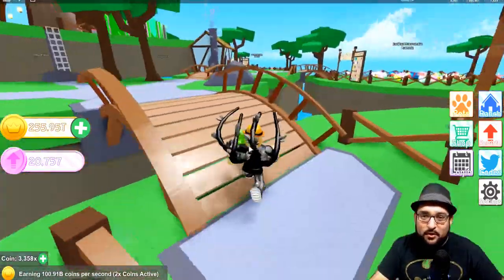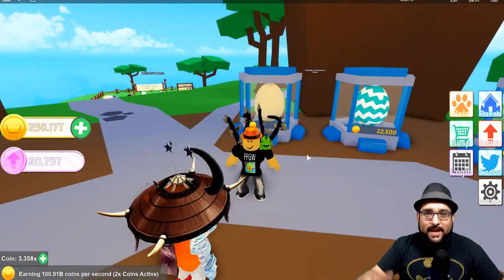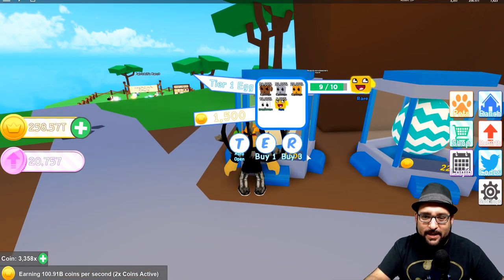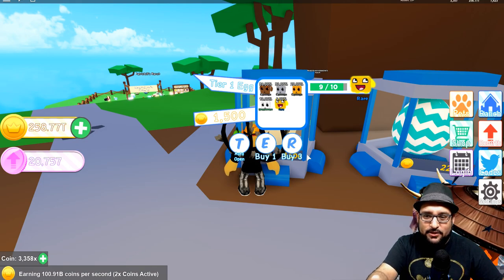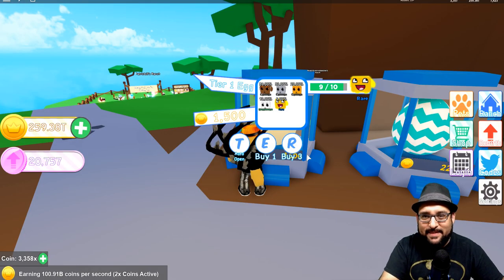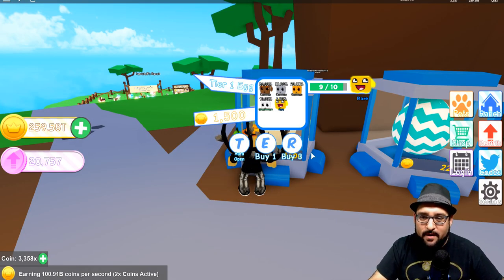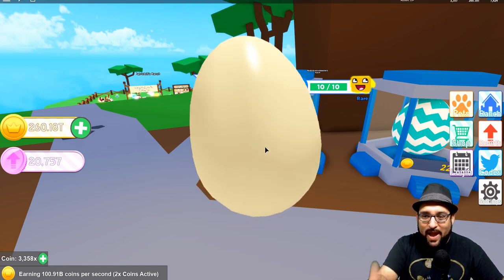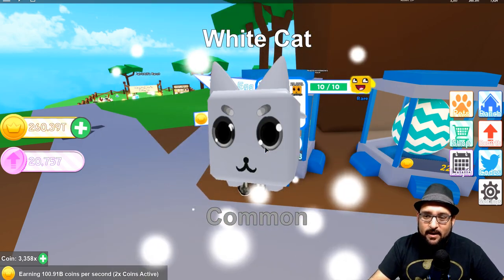This update is really cool. Let me show you how it works. Here we are at the tier one pet — all you got to do is come up to the egg, and as you can tell on the right-hand side I have nine out of ten hatched eggs. The next egg I get is going to be that rare egg. All you got to do is buy one just like this, hatch an egg, and you're guaranteed a rare.